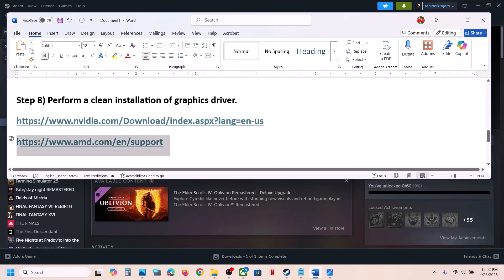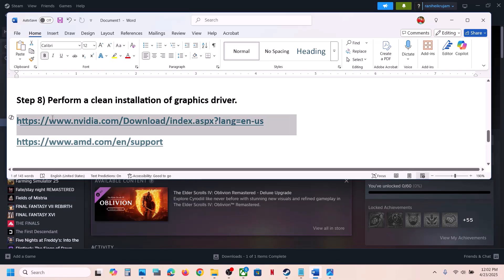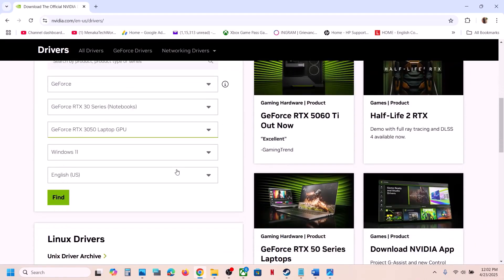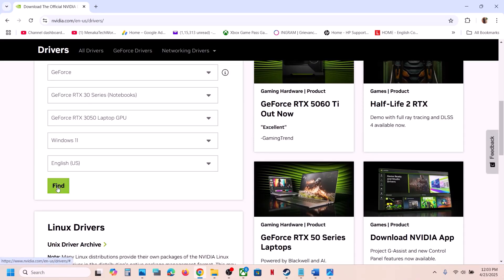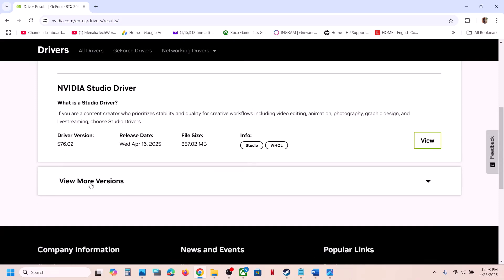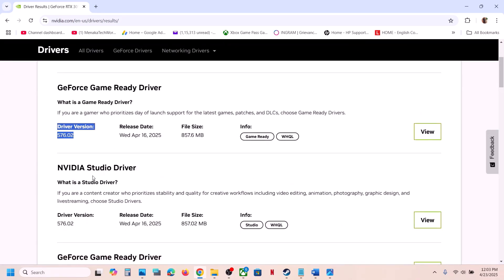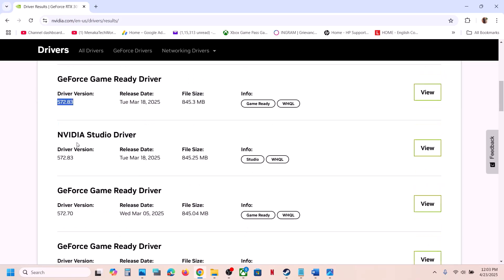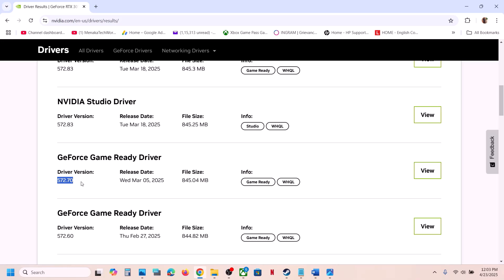For AMD card users, first uninstall the current graphics driver, restart your computer, go to the AMD website, select your graphics card, and install the latest driver. If still not working, try rolling back the graphics driver — this has worked for many players. For NVIDIA, you can try rolling back to version 572.83 or 572.70 instead of the latest 576.02. When installing, make sure to check Perform a Clean Installation, then restart your computer and check.